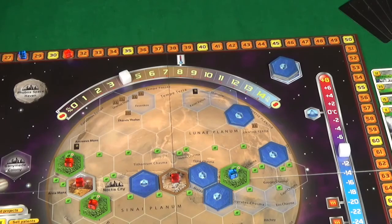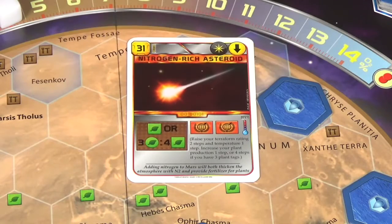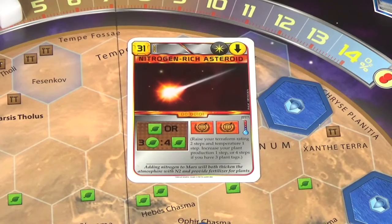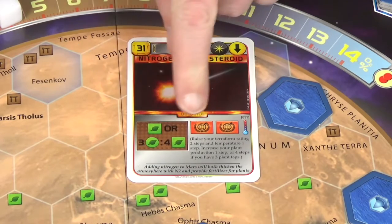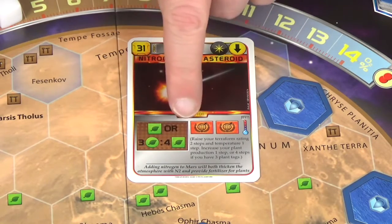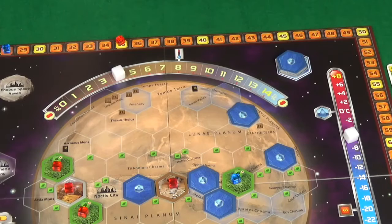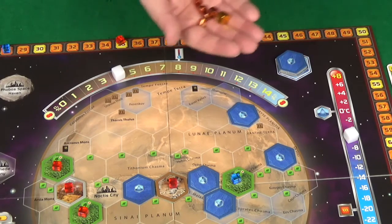We'll go for the two at a cost of six. Pixel's first action is to convert eight heat to raise the temperature, increasing her terraforming rating. Then she plays nitrogen rich asteroid, costing her 31 mega credits, increasing her terraforming rating by two to 34, and increasing the temperature to minus six which raises her rating to 35. It also increases her plant production by one — if she had three or more plant tags it would have been four, but she doesn't.